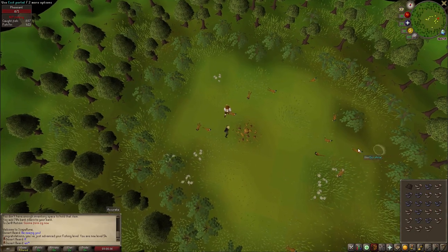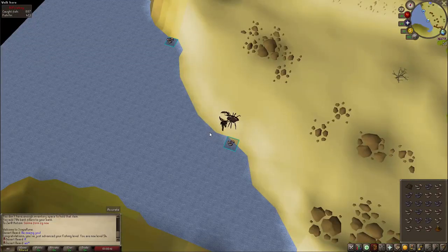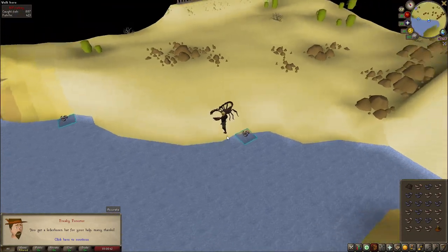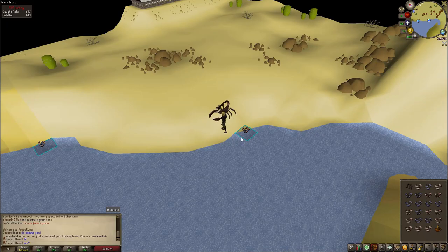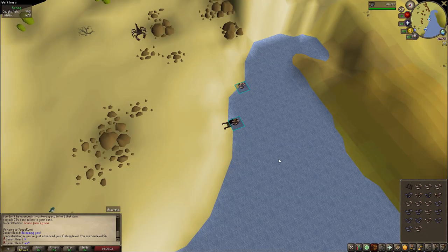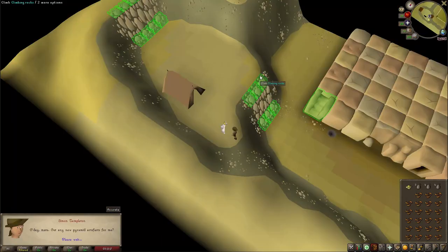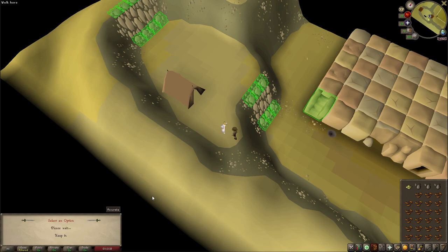I went back to fishing just a little bit. This is one of the things I do when I'm playing other games because I don't have to focus at all — it's the perfect AFK activity. Easy banking, no dropping or looting required, so fishing is very good. We got some really nice fashion-scape there too, so very happy about that.